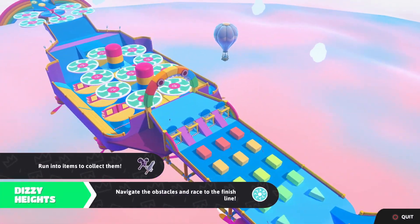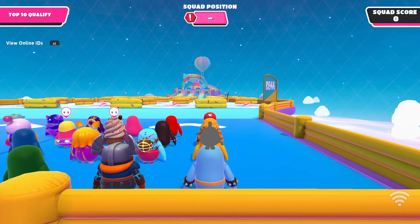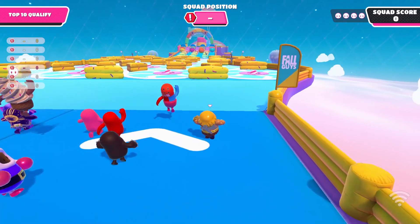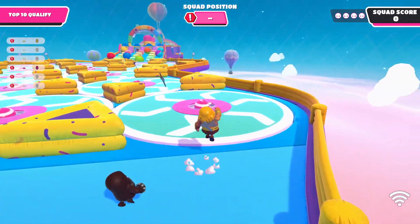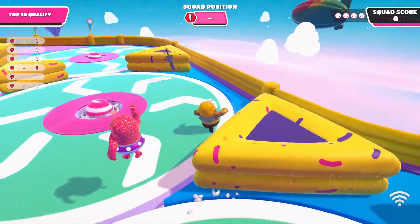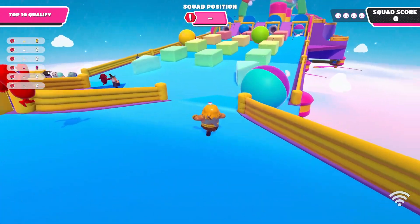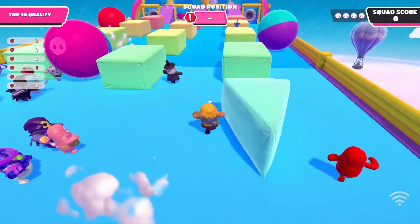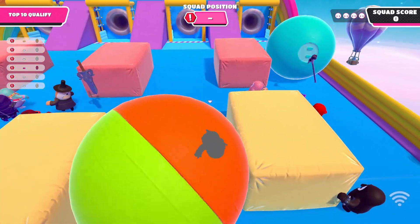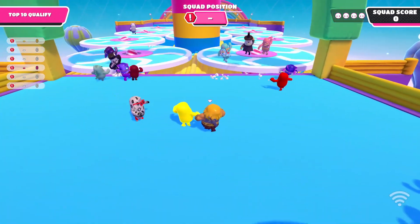Our first round — I can already see some of the weapons down there. We need to run into items to collect them here on Dizzy Heights. If this is anything like the Hatsune one, it doesn't matter if other people run through them as long as we get them as well. Got ourselves a staff right there, another sword waiting for me, and we're not too far behind the competition.